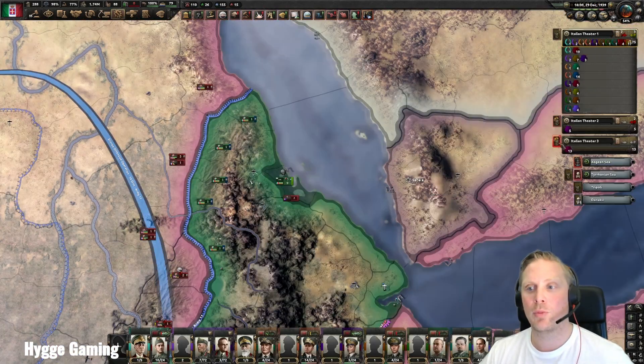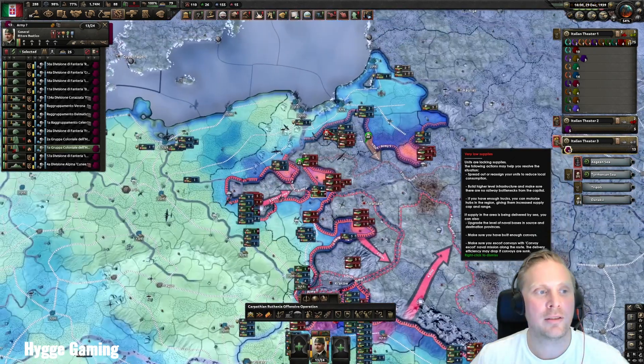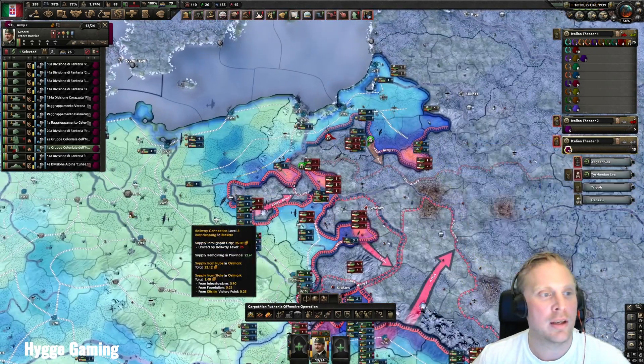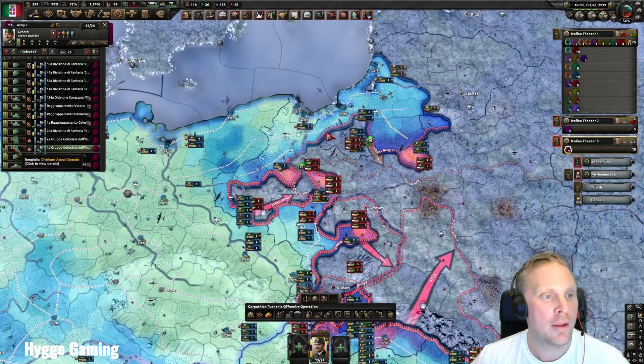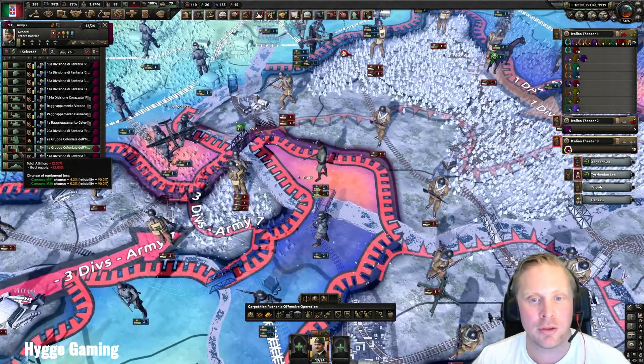The next thing I want to show you is supply status. This button, where low supply is extremely valuable to see if you have attrition somewhere. And here we have it — we have a unit standing somewhere bad, giving you 12% attrition.